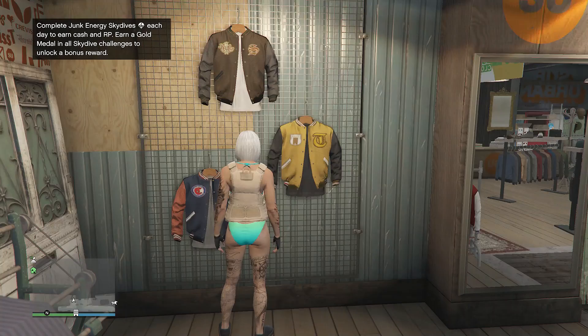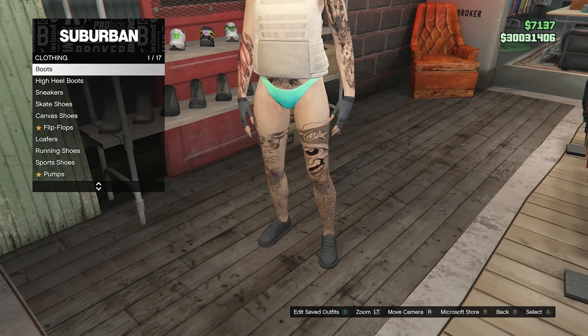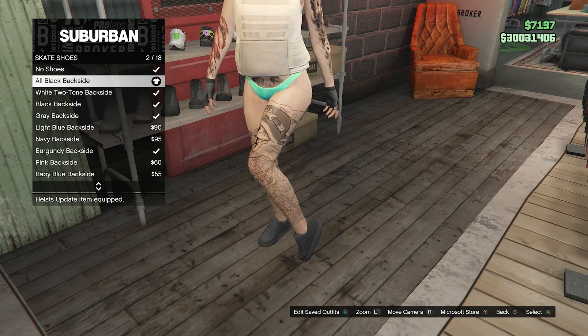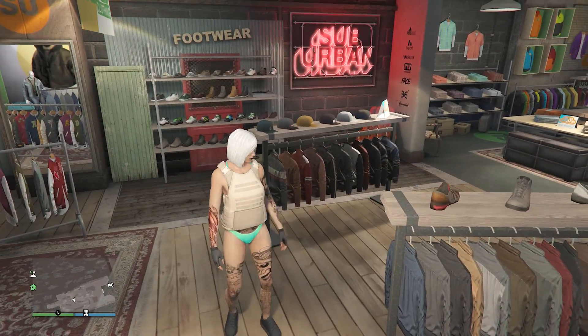Now that you have equipped the black gloves, that'll be it for the accessories. Back out and head over to the shoes, go to skate shoes on slot 4 and equip the all-black backside on slot 2. Once you have done this, back out of the shoes — this is what your outfit should look like so far.